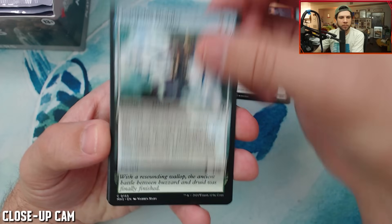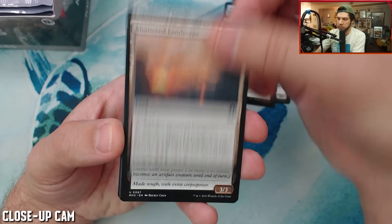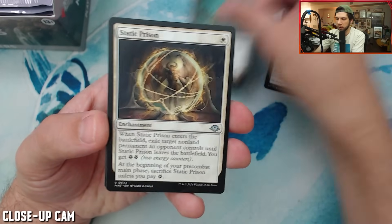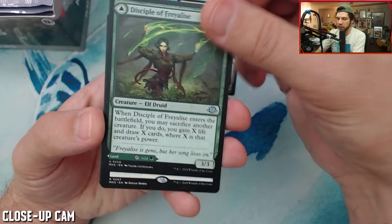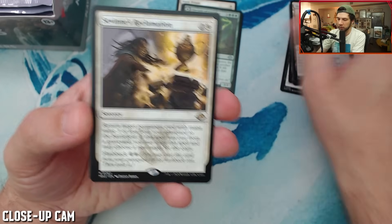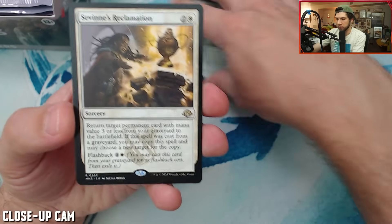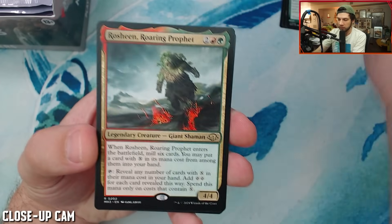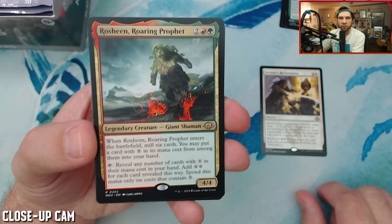Commons. Uncommons. Static prison. I feel like this is going to give such a good idea of what we can open in here. First rare is Savine's Reclamation. And see, these packs can have multiple rares. This is why I really, really like this product.